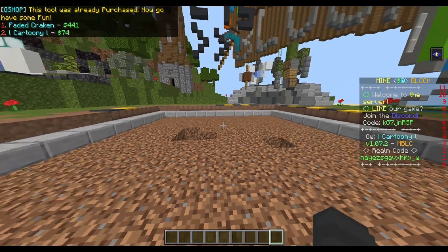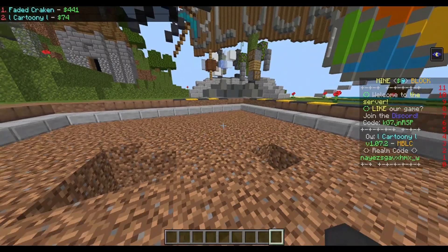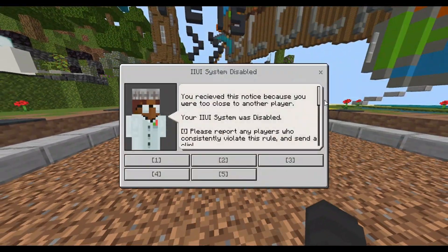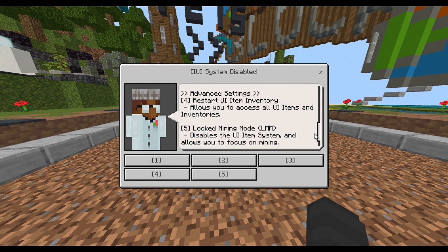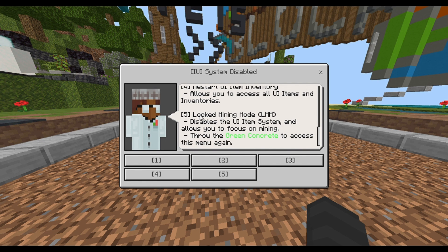Especially when players are mining, there'll be a lot of traffic — a lot of players coming inside these zones because there's only this zone. The option players would choose to avoid getting this screen is the locked mining mode, which still disables the IIUI system but allows you to focus on mining and won't keep requiring you to restart your IIUI. You would click option five to be able to mine without worrying about players getting to you.